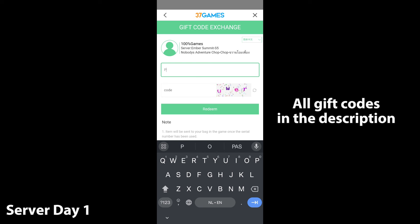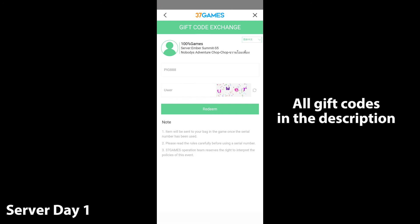Here you fill in the codes. The first code is BIG888. Below that you fill in what you see on the right, then click Redeem and that's it.